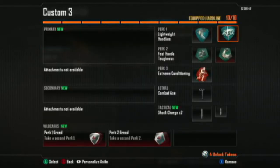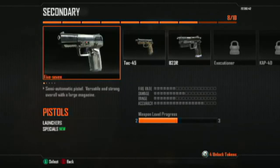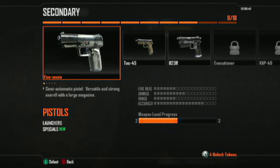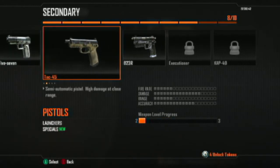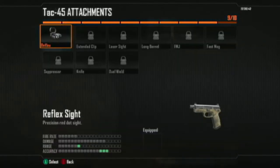For Perk 1 Greed, I recommend you get Hardline. Now if you want a pistol as a sidearm, just take away Perk 2 Greed and then go to the Tac 45, which is like your best choice for a sidearm, or the B23R, or if you're that high in rank, the KAP 40, which is really hard to unlock. But then you put that on and you have your perfect class.